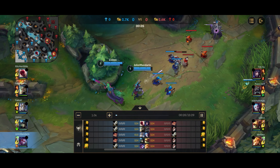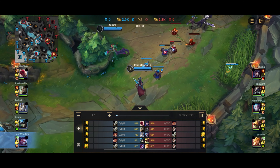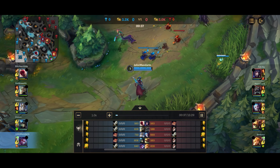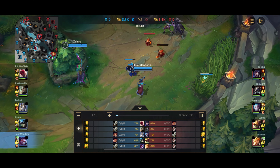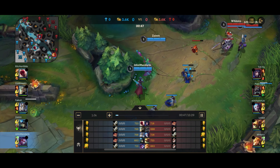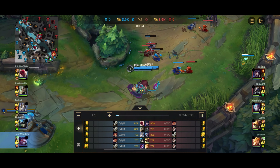Vayne's build is of course Blade of the Ruin King into Solari Charge Blade. Normally you get one of the defensive boots because you already have enough lifesteal from Hunter Vampirism and Blade of the Ruin King. Normally it's Plated Steelcaps unless there's a lot of CC — then maybe Merc Treads, like if there's a Morgana or Twisted Fate. Of course normally you get Zhonya's. I used to build Phantom Dancer after that, but now I've gone for Infinity Edge after that and then Phantom Dancer after Infinity Edge.